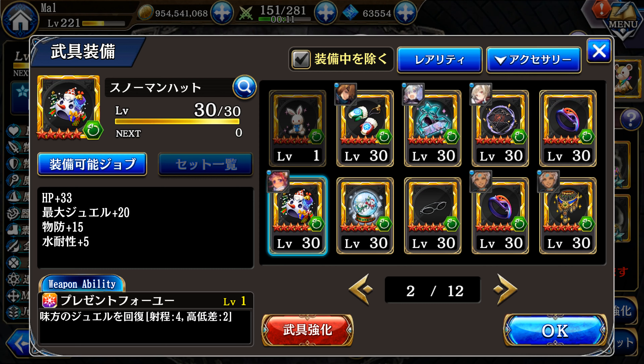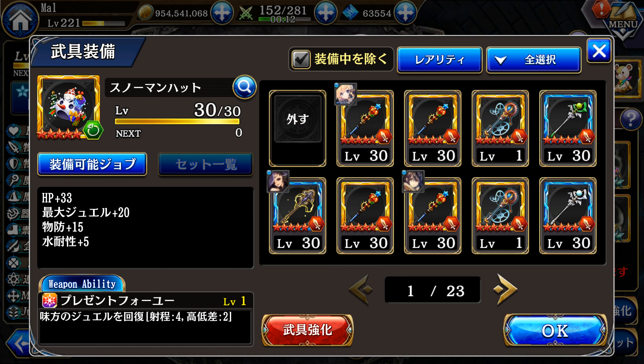Another thing I like to run is the snowman hat, because it lets Rahu act as a jewel donator — giving the ability to give jewels to a unit if they just need a little more to cast a skill. This can save a turn and be even better than quickening a unit, as not having to gather jewels for one turn effectively saves you one turn. There are plenty of other great options, but I think this is a very powerful option on Rahu. The snowman top hat from the global Christmas event can also do the same thing but in an AoE, which is really nuts. The regular snowman hat also has plus 20 to your max jewels, which is once again a great stat in case you don't have the bunny VCR.